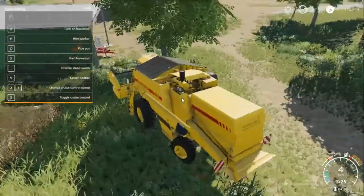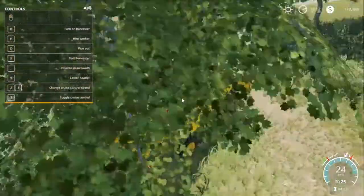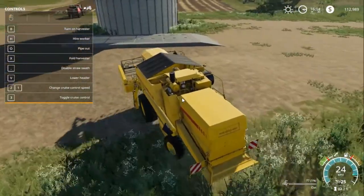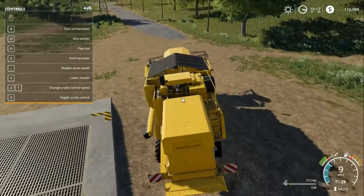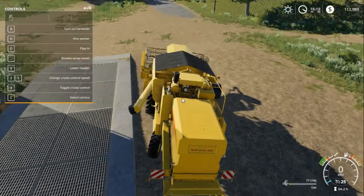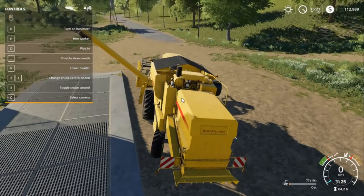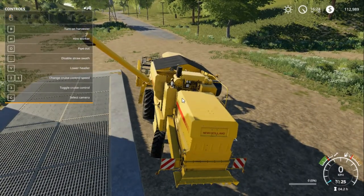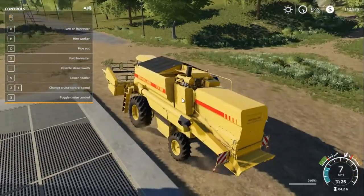Let's drive over to our silo which is just over there. I'm also going to show you how to use the silo because lots of people don't know how to use it. With a combiner you don't want to drive on it, you want to drive beside it, right beside it. Open your pipe by pressing O — these are all default controls, I haven't switched any. Then automatically whatever you have will come out, and press O again to close. That's basically how you use the combiner.